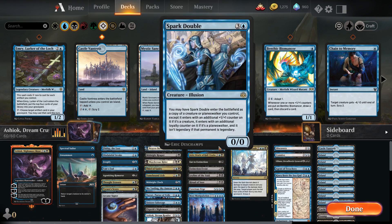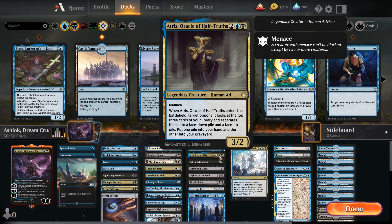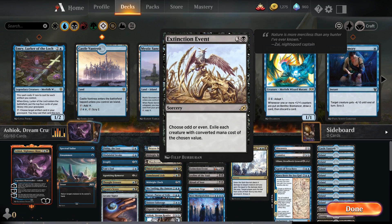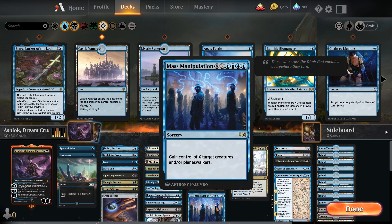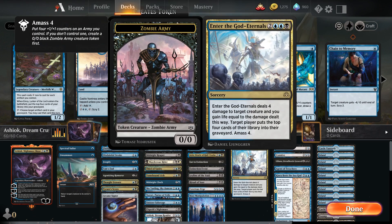For our four drops, we're running one Spark Double to become Ashiok or even Thief of Sanity. One Ertai Oracle of Half-Truths because it's a great card. One Eat to Extinction to exile something of our opponents. Extinction Event to exile creatures with the chosen converted mana cost value. One Liliana in the Void to exile everything our opponent has. One Ritual of Soot to kill things our opponents have. One Compelled Duel to steal something from our opponent's hand and play it. One Mass Manipulation for the endgame to steal some of our opponent's stuff. For our five drop we've got Enter the God-Eternals, which is a fantastic card for getting life, putting a creature on the board, milling your opponent, and dealing damage all at the same time.